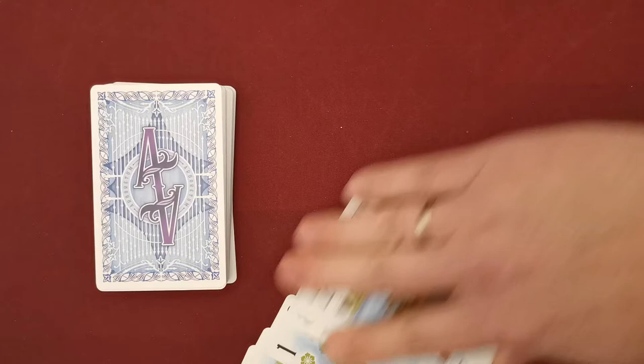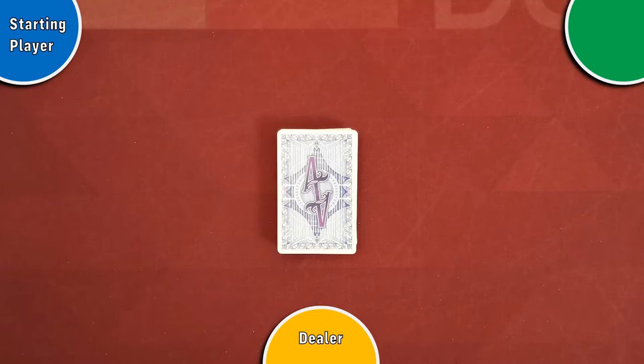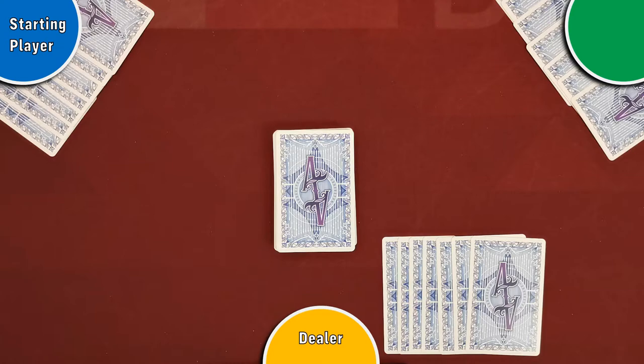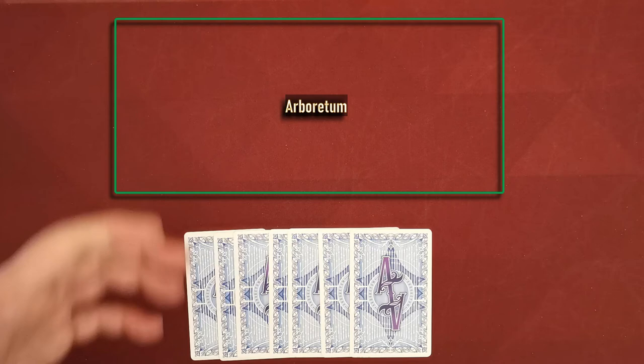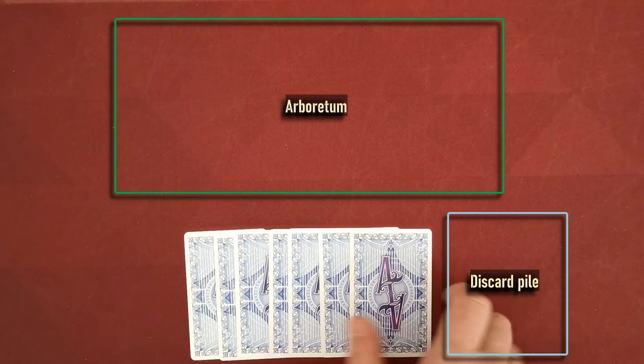Shuffle all the selected cards to create a face-down stack and return all unselected cards to the box. Select a player at random to be the starting player, and the player to their right will be the dealer. The dealer deals seven face-down cards to each player from the main stack. Players keep their hand secret at all times. Each player also has a personal virtual area called their arboretum where they play cards during the game, and a personal discard pile.